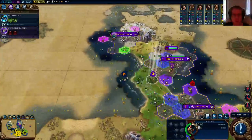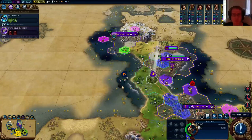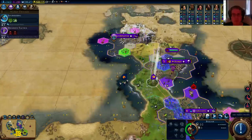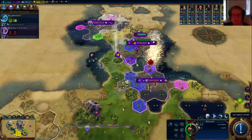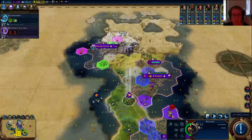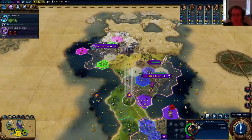Sumeria with a horseman — uh-oh. I've played before and Sumeria builds up a lot of units near your base, which means they're poised to attack you. There's only one move left. I should go hide in the city — I have a horseman and a quadrureme here.